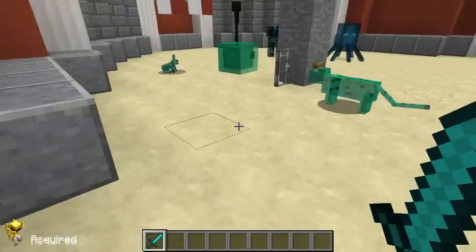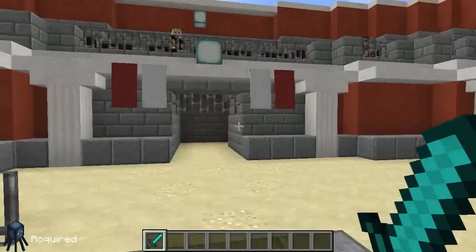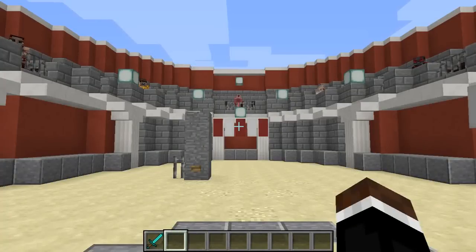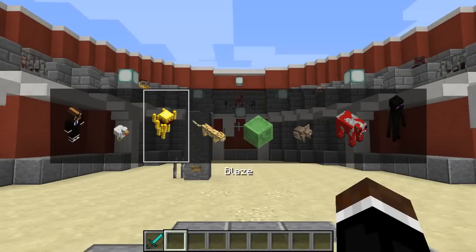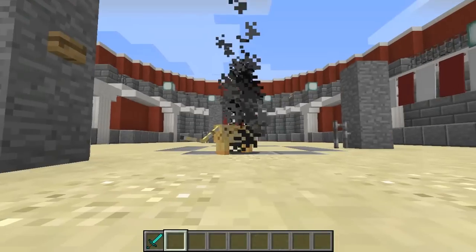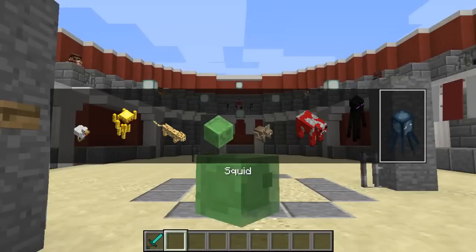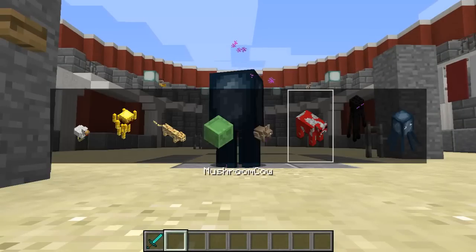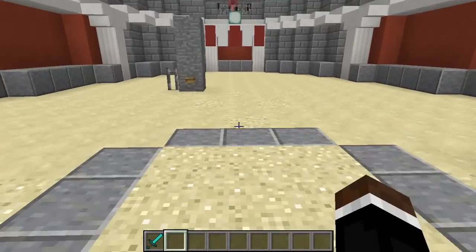Let's pick up some morphs. To morph into a morph in survival mode, use the left and right square bracket keys to select the morph you want, then press the Enter key to apply it. You can also use the Shift key to skip one morph, or the Alt key to jump to the beginning or end of the morph menu. To demorph, simply press the period key to go to the beginning of the menu and press Enter.